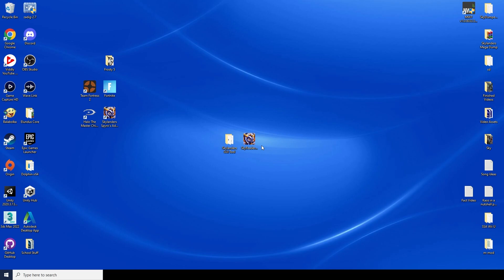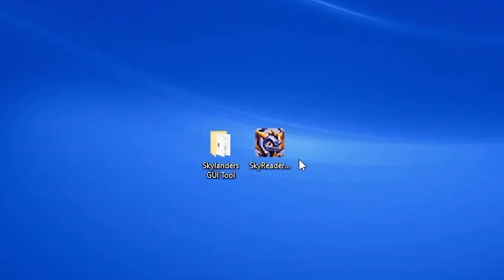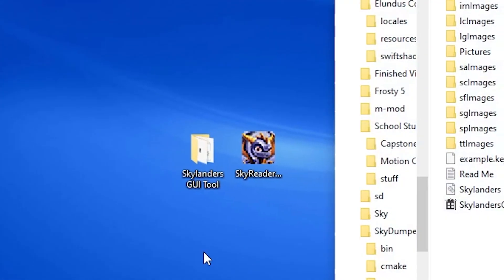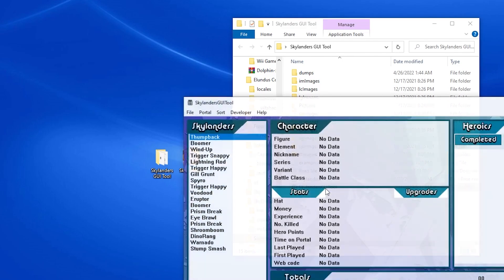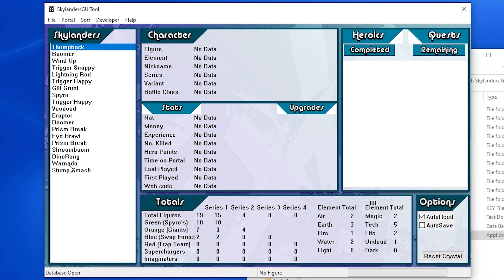First, I'm going to teach you guys the least interesting out of the programs, but a necessary one: the Skylanders GUI Tool. Basically, when you download it you'll get a folder and this is the program you actually use. When you open it up, you won't see anything on the side — those are Skylanders I have backed up. All you have to do is press Portal, Connect, and it should say 'Portal Connected' down there. Now, this program is completely safe, unlike the next program I'll get to.